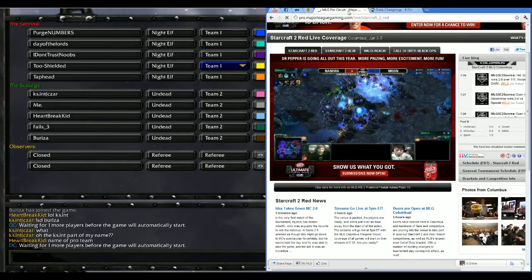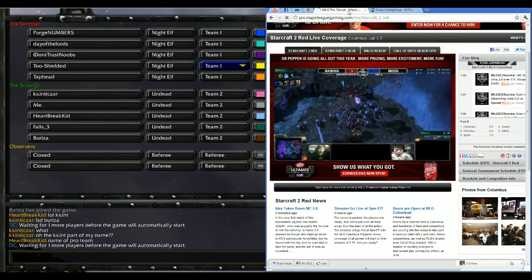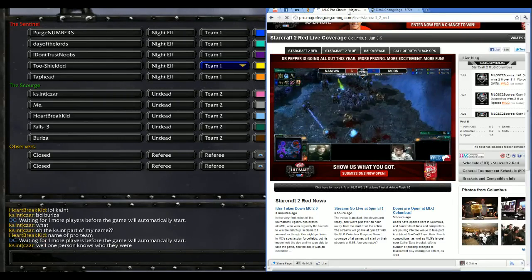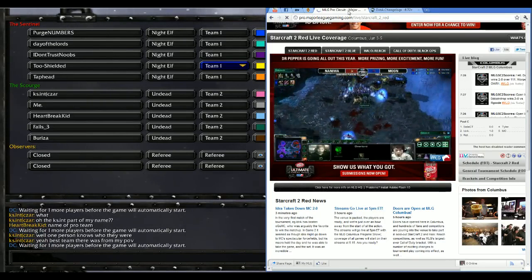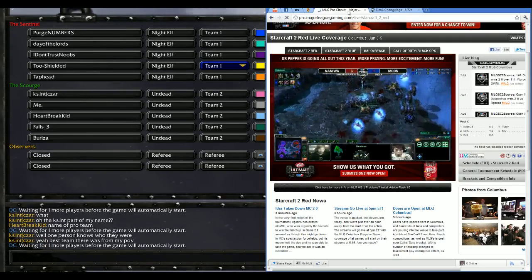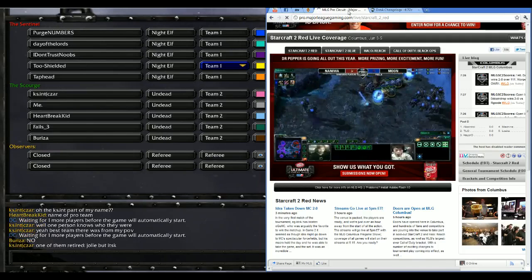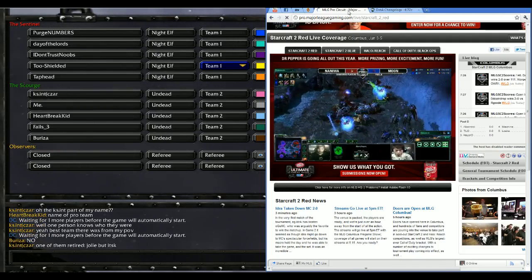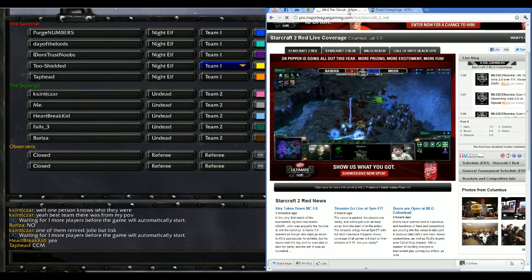Banelings roll into some huge hits. Moon does not retreat, takes some huge damage with those storms, and there's the blink forward. 28 Roaches en route right now. A lot of Zerglings swarming in. Naniwa, who was trying to be slow and steady, now getting overrun. Those 28 Roaches almost complete. Moon looks like he is about to lose this, but when all those Roaches pop out, Naniwa is going to be the one in trouble.